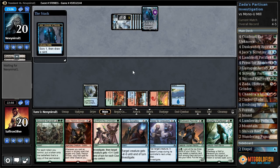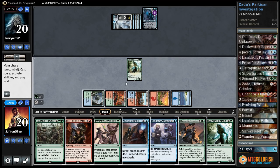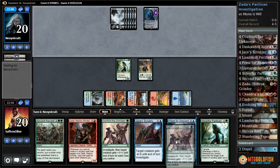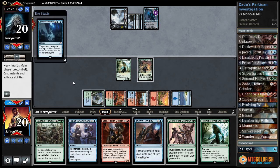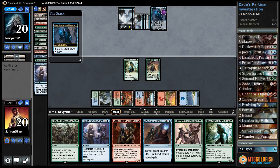Is this just like mono blue control? What's happening? Silver Fur, Dusk Watch Recruiter, pass the turn. And if we just get one turn of Zada on this battlefield plus Confront the Unknown, we're gonna be able to make a lot of clue tokens — and by a lot, I mean a lot. Start of the Wake — sure, you mill us, that's fine. Doesn't keep us from comboing off. Scrys one, draws a card.